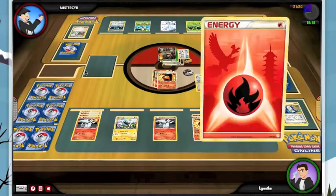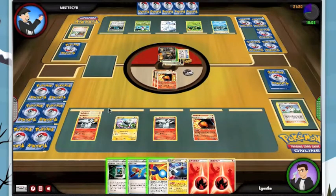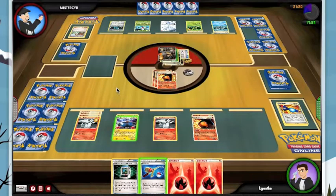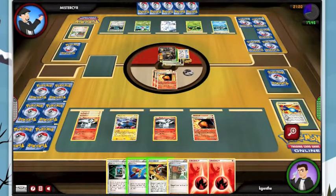But this still isn't that bad. I'm going to go ahead and end, and I believe I put my energy onto the Reshiram. Then I get the Rare Candy Magnezone, which if I'm honest is really lucky. So I now have access to Magnetic Draw, and I'm trying to decide if I should use it. Looks like I Magnetic Draw right away and don't use the Super Rod. I don't believe there is a Switch in my discard, and I don't think there's really anything that I want in my discard. I'm still in a rough spot. The Catcher is really kind of ruining me here.